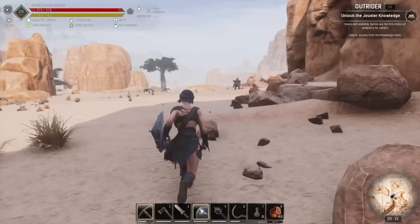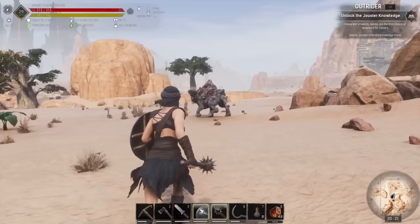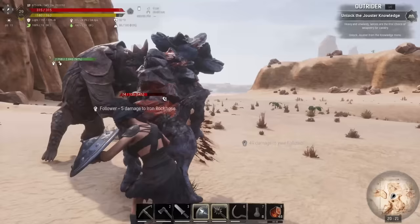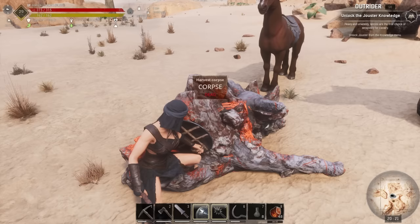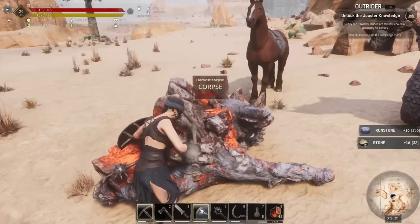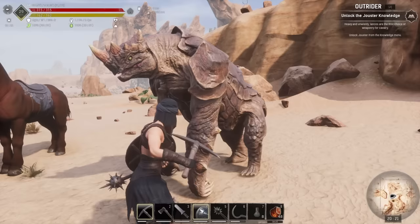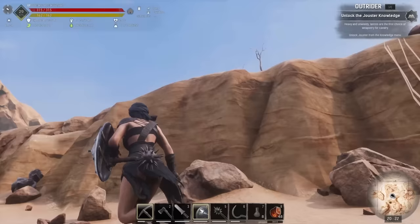All along this ridge is a whole bunch of coal nodes, and I think there are three, maybe four iron rocknoses as well. You can see with the mace that the right-click attack puts sunder on the rocknose, which reduces its armor even more. So as well as having armor penetration that goes through its armor, you can also sunder it to reduce its armor and do even more damage.